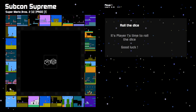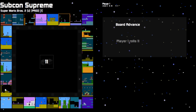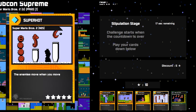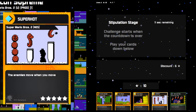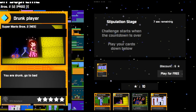During the board move phase, the current player has to roll the dice and their location will move on the board. Next, it's time for everyone to make their stipulations. Those who aren't playing are playing cards and are betting stars that the player will not complete the challenge.